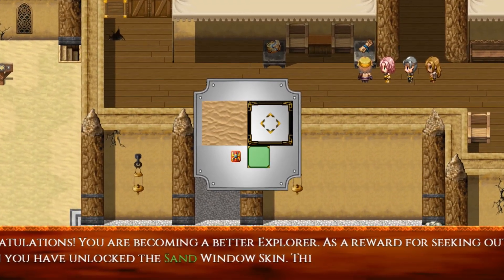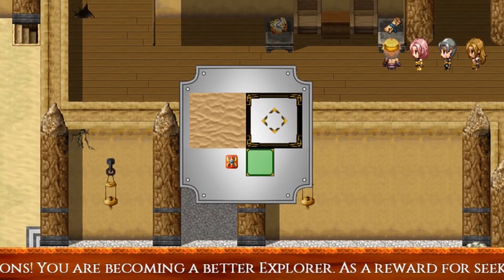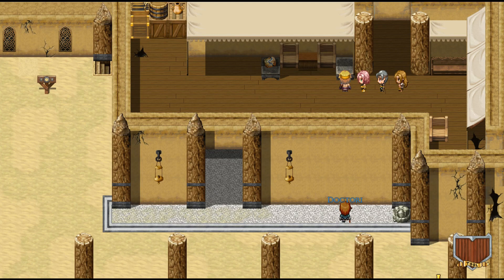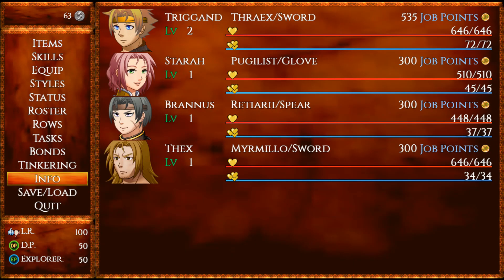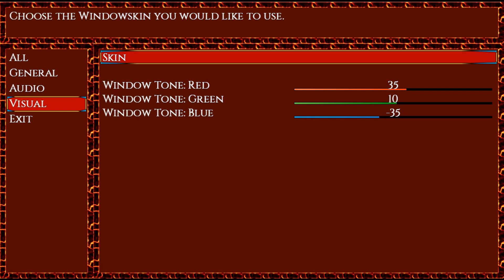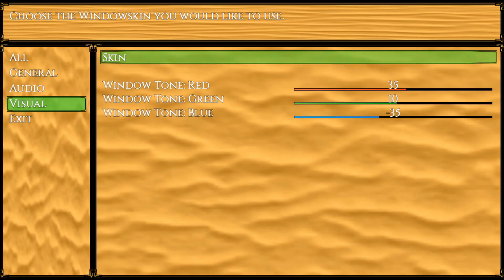Record of Names — that's awesome. The Record of Names is a one-time use item to rename a character. A reward window just popped up from Explorer Points — if we go into Info, choose Settings, then go to Visual and Skin, we should see our new window skin. There it is — the Sand Window Skin. This was a skin from when I first started developing the game, our first window skin. So that's how you unlock that one.